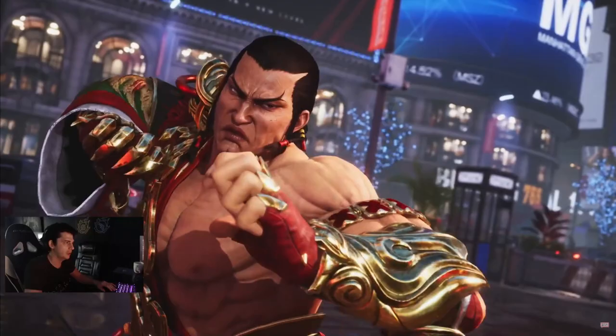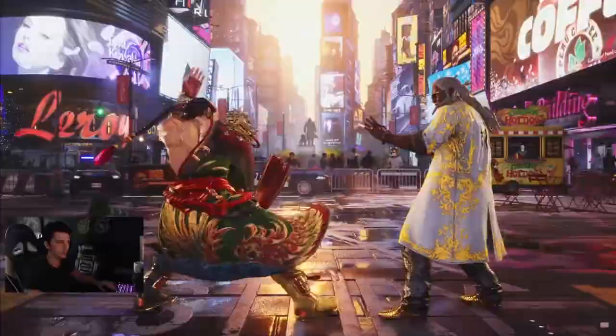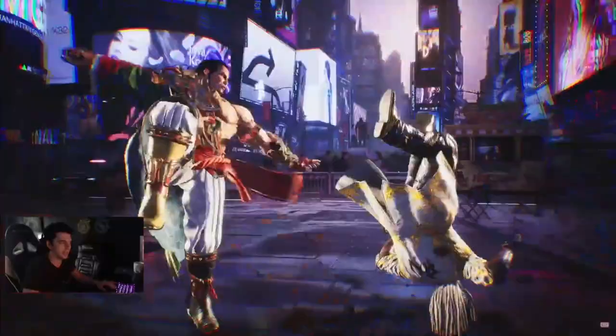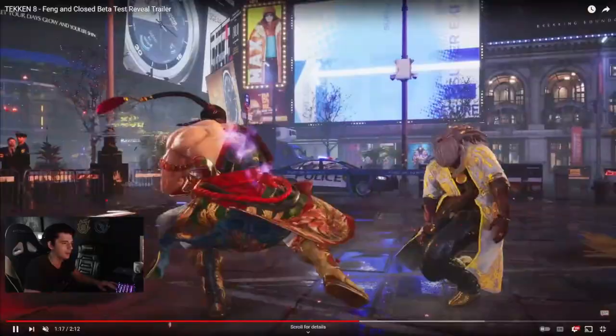He has some sort of rivalry with Leroy - I don't know how that's gonna play out, but it's nice to see Leroy having some sort of lore. Heat mode - yeah, that string he just did is like a season two string that he had from Tekken 7. He turns around with a shoulder like a wall carry.